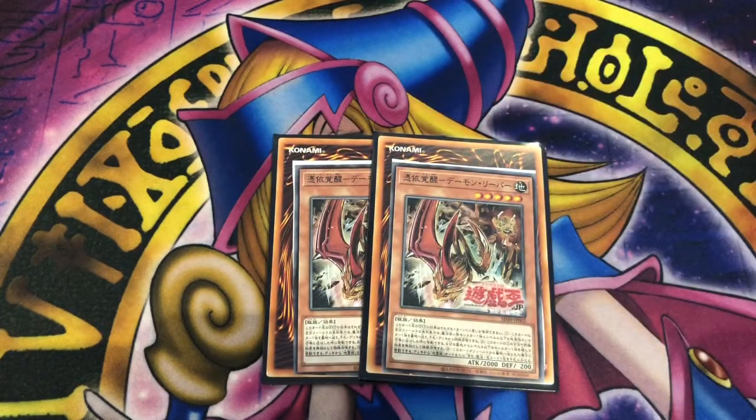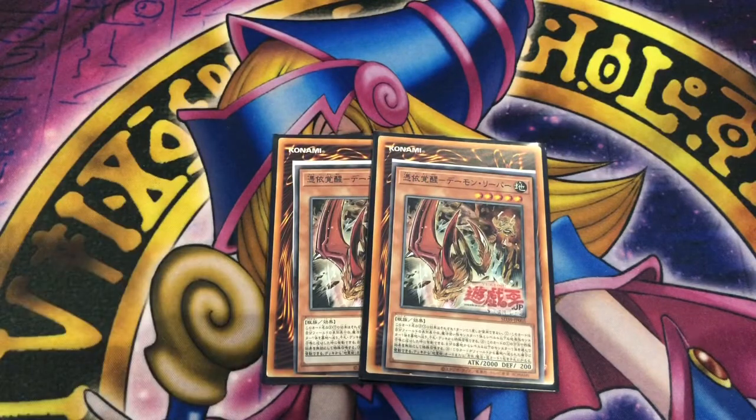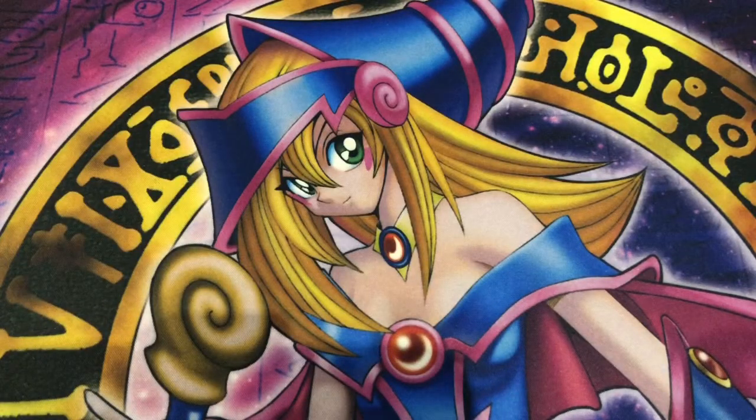Two copies of Awakened Possessed Archfiend of Nefariousness. This guy can be special summoned from your hand or deck by sending a level four spellcaster and a level four or lower Earth monster from your field to the graveyard. When special summoned by his own effect you can summon a level four or lower monster from your graveyard, and when he's sent from the field to the graveyard you can search any Possessed spell or trap. The Earth version is better than the fire one because it brings a monster back from the grave, which you can then use to make a link so this guy hits the graveyard and gets his search off. The fire one has the search clause but not the special summon — it burns the opponent based on a monster's attack, so you may side one in depending on matchup.